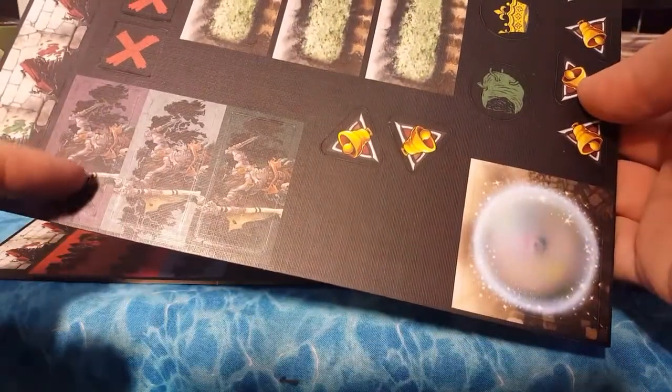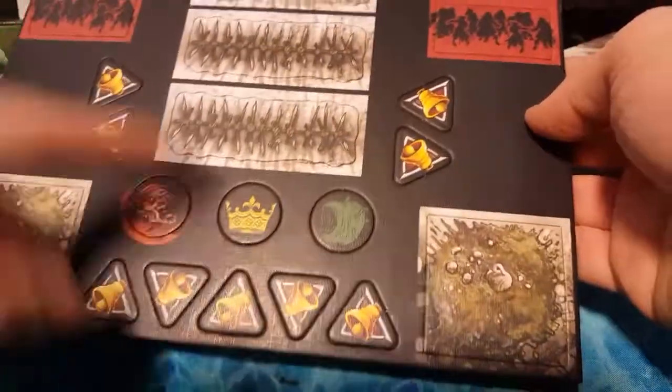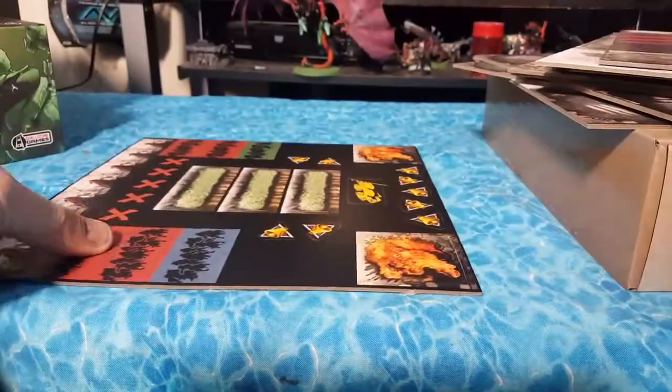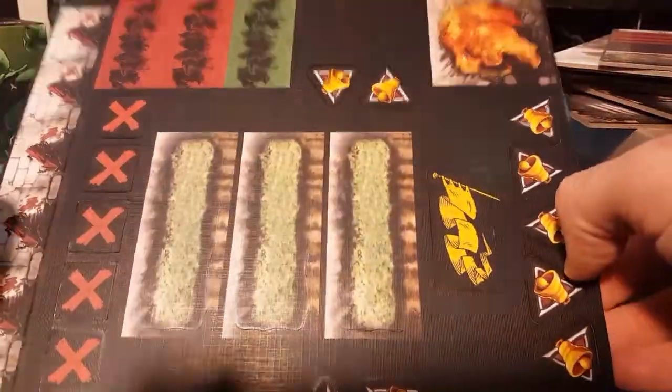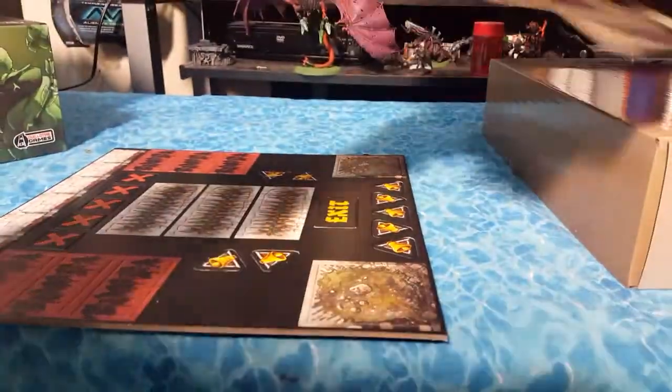Here are our tokens. We have some spawn tokens that include the Evil Wizard. There's the Rotten, a crown, and some sort of other zombie head. More tokens, and barriers. So yeah, a few new things here in this set.